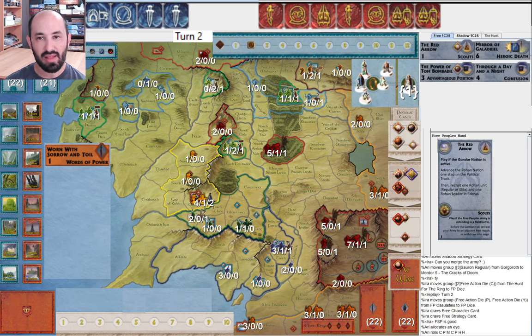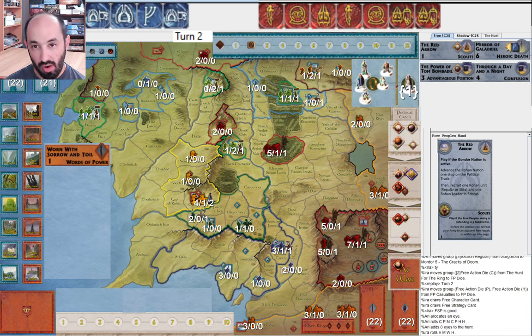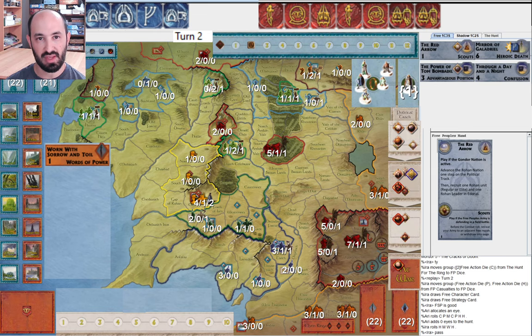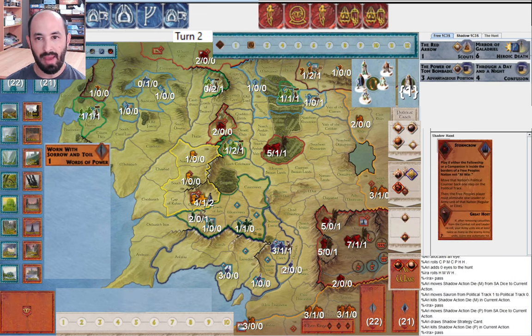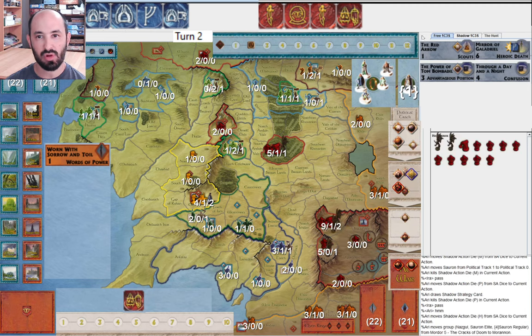They allocate one eye, roll no more, and I get a Will of the West. It's nice to get Gandalf turn two. I'm a little sad to not get any other movement, but it's probably still nice to get Gandalf. They get Sauron to war, I pass. They get Stormcrow by drawing a card — they didn't have a good playable card, so they had to draw.